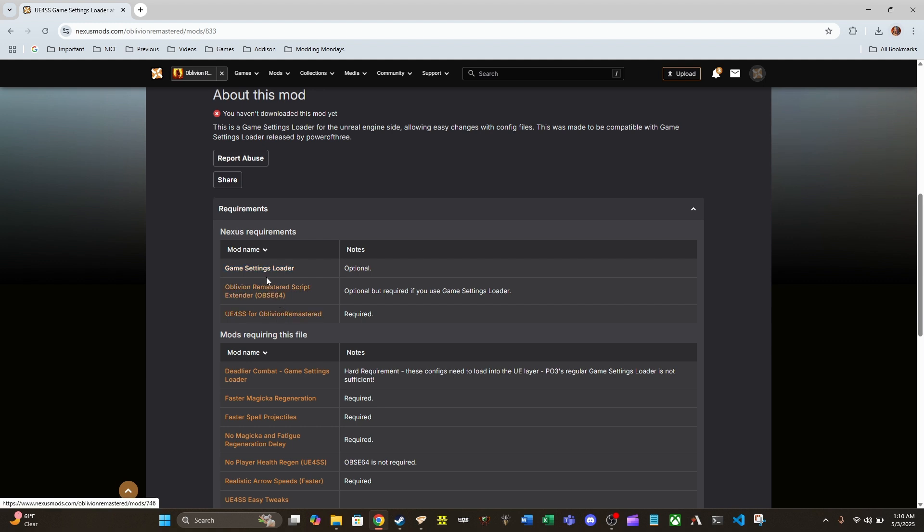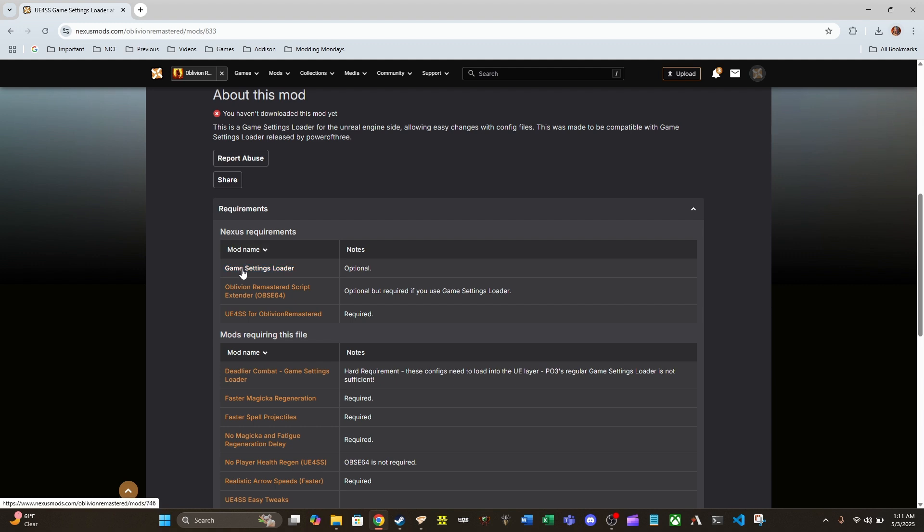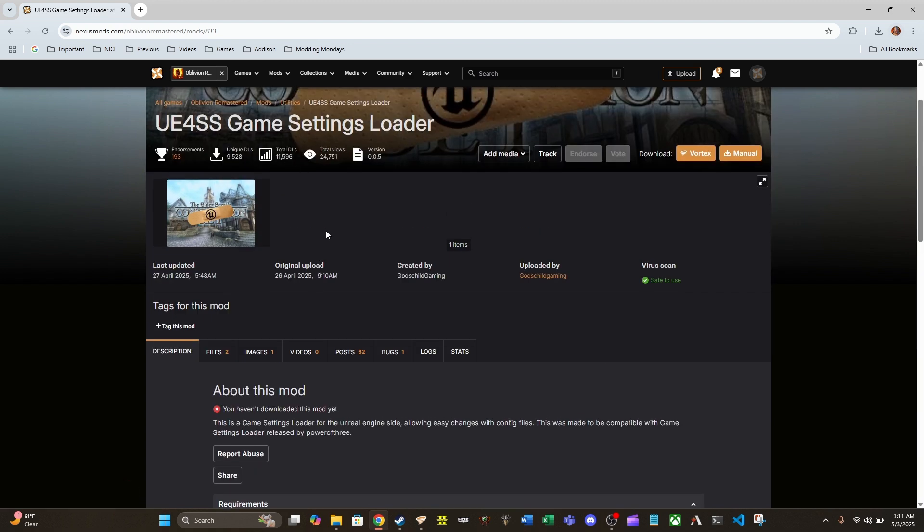It is assumed — and that's why these are listed as optional — that you're going to have OBSE64. If you do not have that installed, please follow the link in the description to my video covering how to get OBSE64 installed and set up. Additionally, if you are using UE4SS Game Settings Loader, you should also be using Game Settings Loader, as it handles the base Oblivion game while this mod handles the Unreal Engine portion.